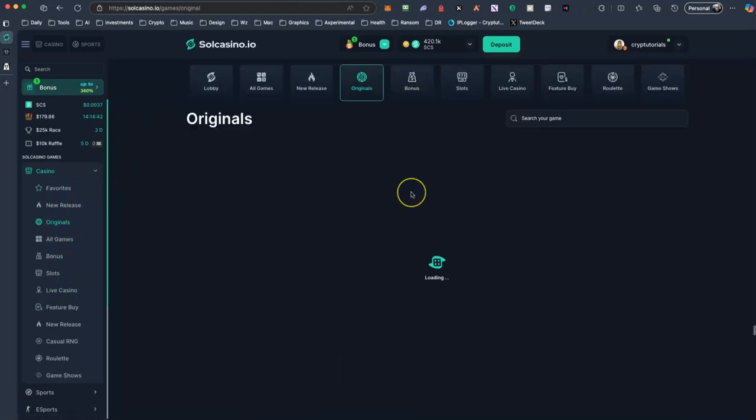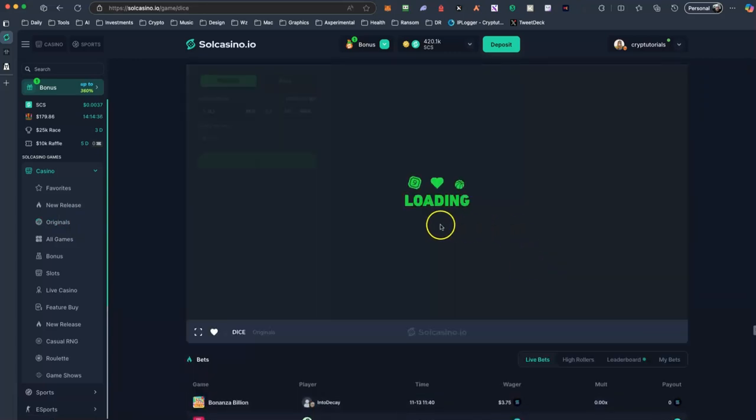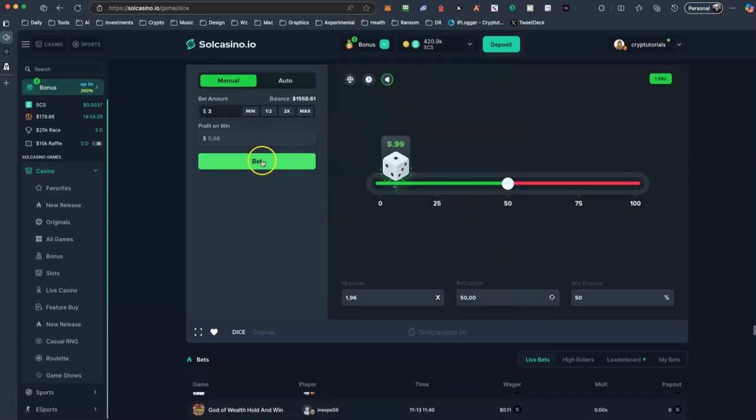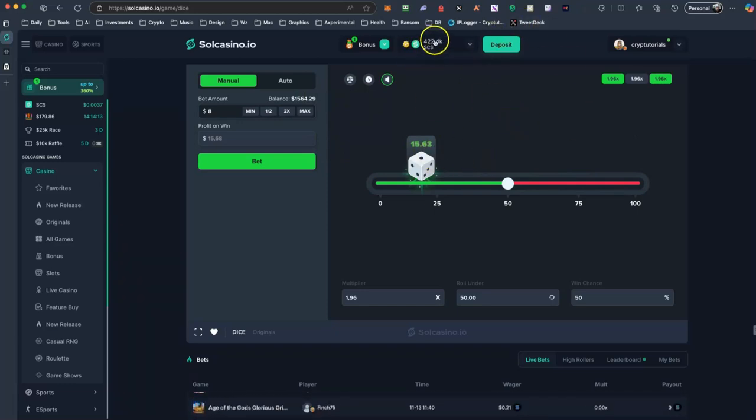Let's play another game so you can see. I'm going to play Dice, which is one of my favorites and very simple. You can just bet. For example I will bet $3 — yes, I won. I'm going to bet again $2 — and I lost. Let's play $8 — and I won. As you can see my CCS increased. I have increased my wallet from 418,000 to 422,000 CCS. If we calculate that 1,000 CCS is about $3, I have earned about $10 while doing this video.